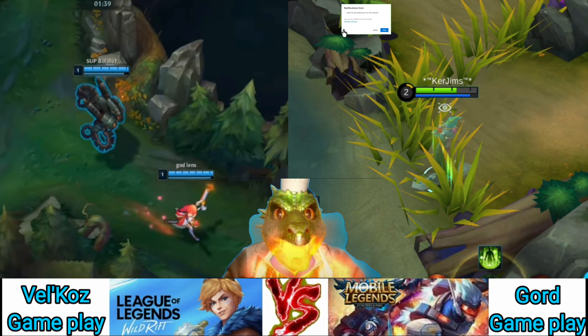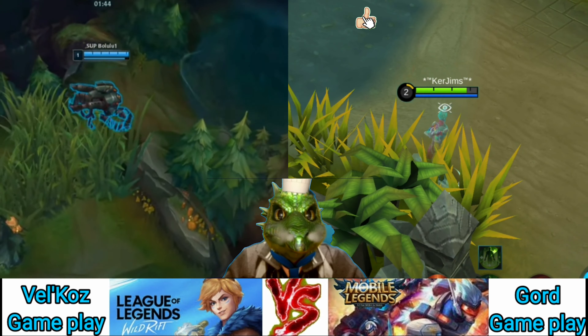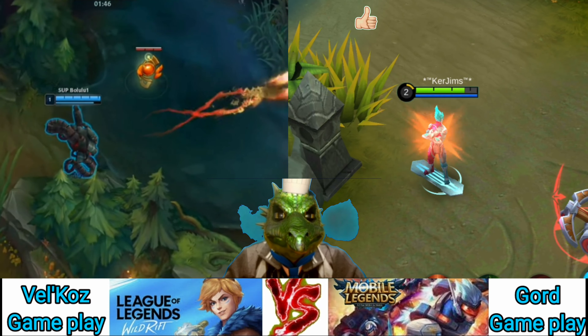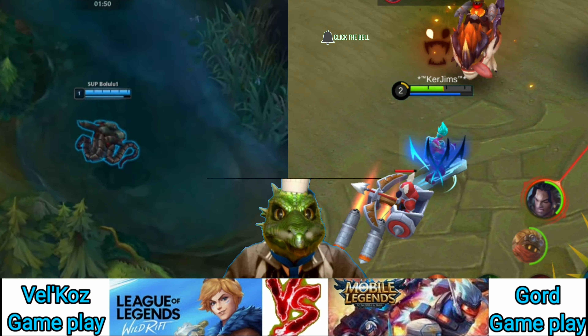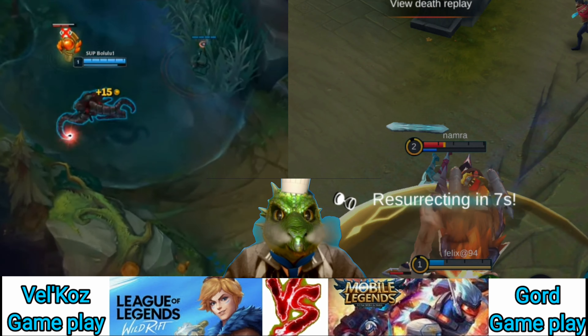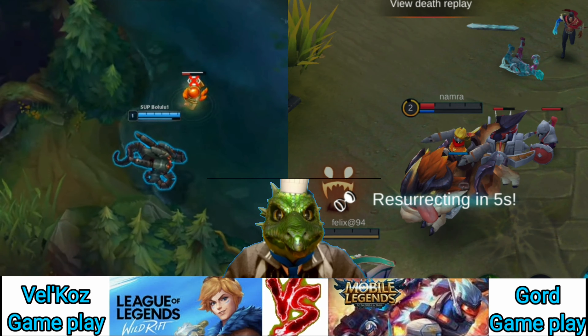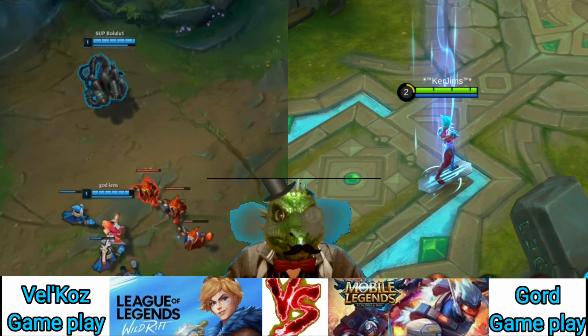Gord is classified as a mage with good damage and poke. However, he also has excellent push potential and crowd control. Let's take a look at his abilities. Gord's passive is Mystic Favor. This passive grants bonus damage to your 5th attack if you land 4 consecutive ticks of ability and/or auto attack damage on the same target. Due to the nature of Gord's kit, this is extremely easy to stack up and take advantage of.